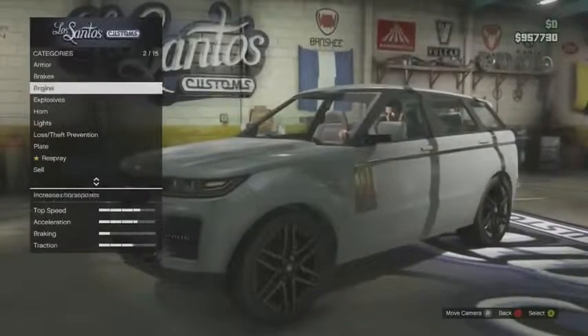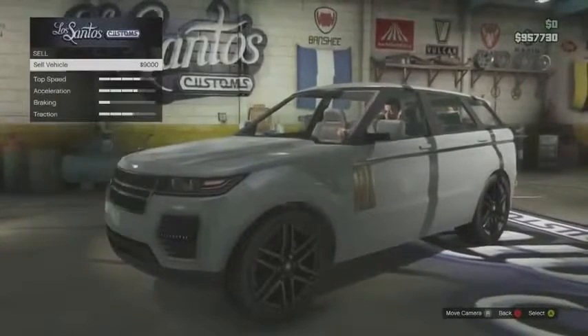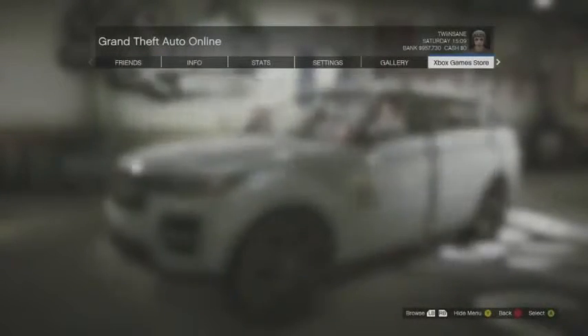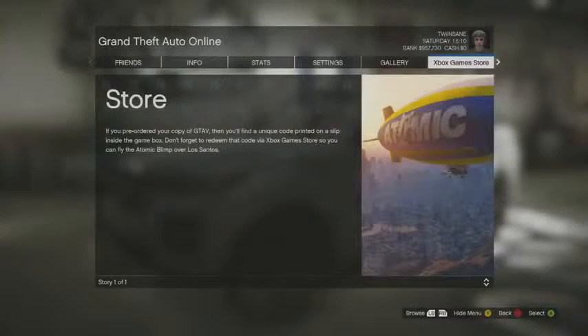So what you want to do is take your car to the custom shop, just drive it in like you normally would, and go to sell it. You want to get to the screen where it says 'are you sure you want to sell this car?' You then click Start and click LB, which will take you to the Xbox Live Marketplace option, and it will load up the online store.